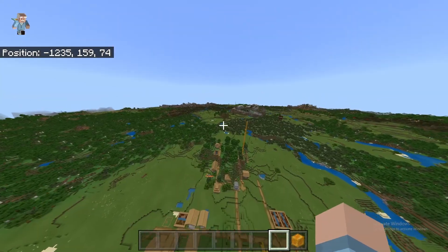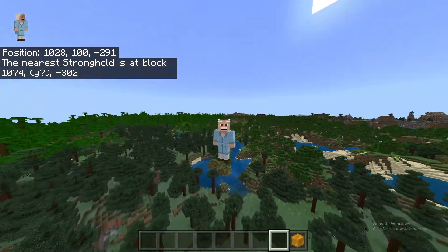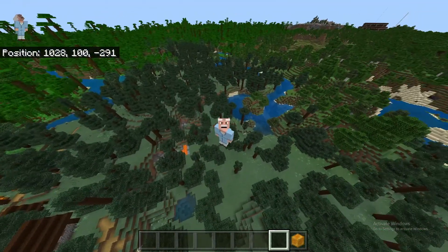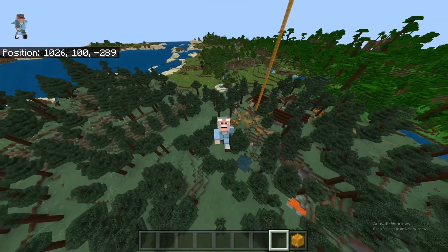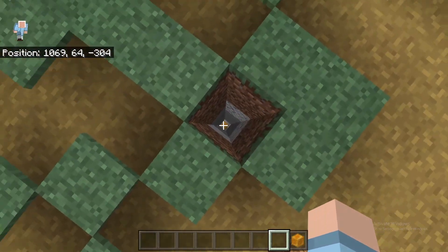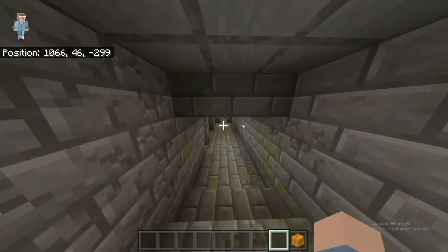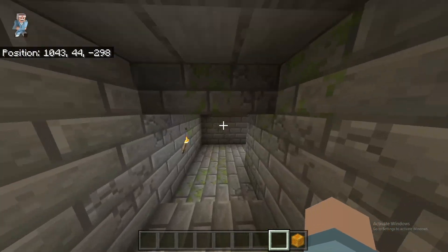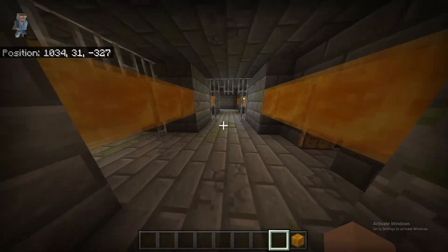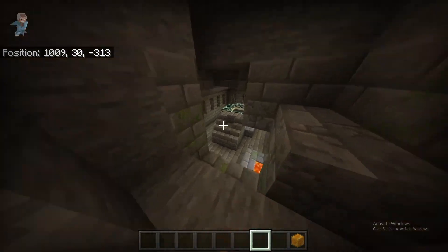I'll take you to the stronghold now. Right on screen, you have the nearest stronghold coordinates, which is right below me. If you look in the distance, you can see the mansion, and if you come in this diagonal pattern, it'll bring you right up to the village, and right beneath it at these exact coordinates is the stronghold. When you come down here, mine right in this exact spot, head through here, then take a right, head down two flights of stairs, take a left, then another left, then a right, then a left, and then mine through here to get to the stronghold. That's faster than trying to find it, and this is how I found it anyway.